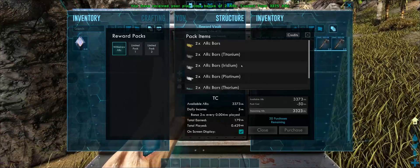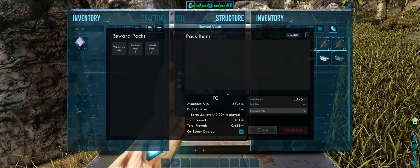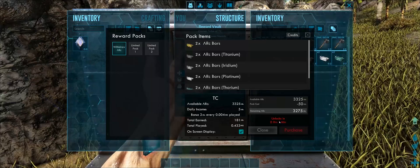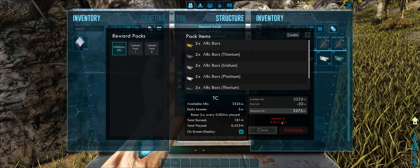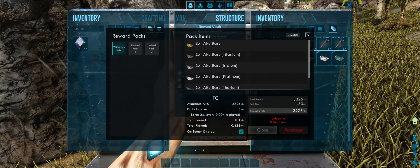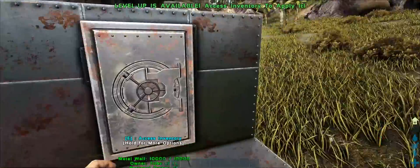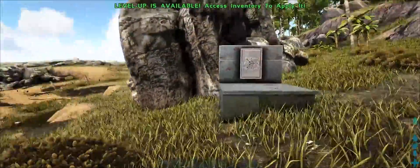This pack also has a timer on it, so it shows 20 purchases remaining. If we buy it and try to buy it again, it gets locked by the timer first — so even though we have 19 purchases left, the timer will override it. It's a very cool feature, and I'm sure the limit tag will come in handy for you guys.